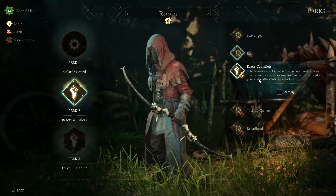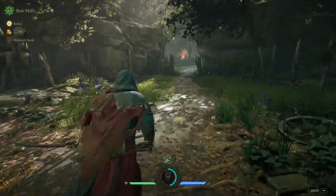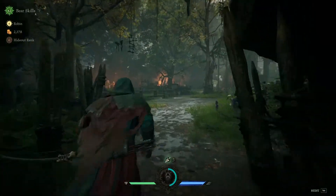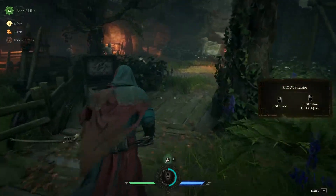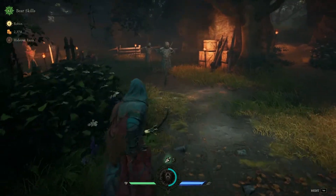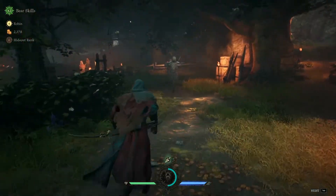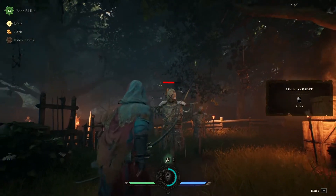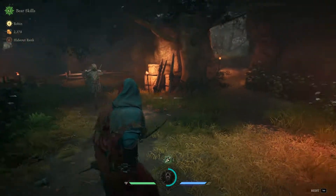I do quite a bit of damage with it, but every time I attack it uses up an arrow. Just look at the damage here — I don't have a running heavy attack as Robin, but I do have a running light attack, so the damage output is nice. Look how much damage that is — that is a ton of damage. In comparison to what Robin normally does, that is a ton. It did use an arrow, though.